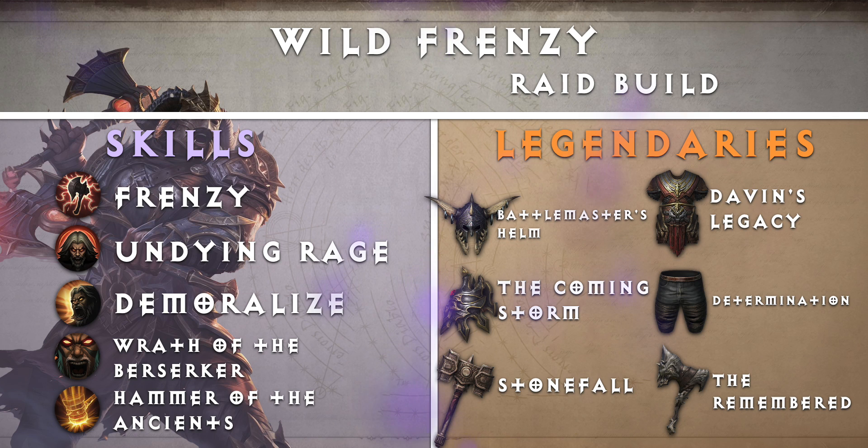For our skills: Frenzy is our primary attack — this hits hard on a single target and increases your attack speed. Use this on any tough elites and on any rift guardians. Next up, we have Undying Rage — use this against bosses to survive raid wipe mechanics and to heal up without spending health potion charges. Demoralize: matched with the Battlemaster's Helm, gives everyone in the party a 25% damage buff. Communicate the timing of this strong buff with your teammates when playing in a group. Wrath of the Berserker is a great buff to increase your attack speed significantly. Hammer of the Ancients: the Spirit of the Ancients helps you out greatly with single target DPS and can take hits for you.